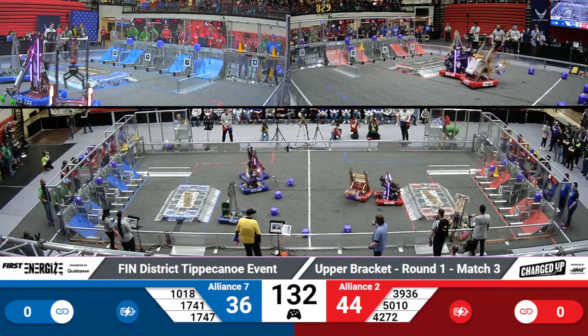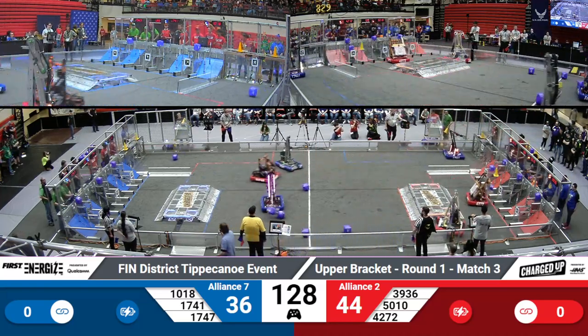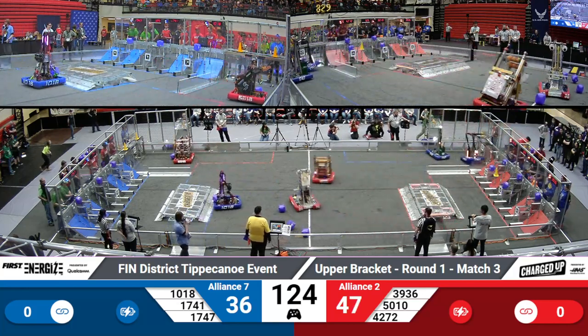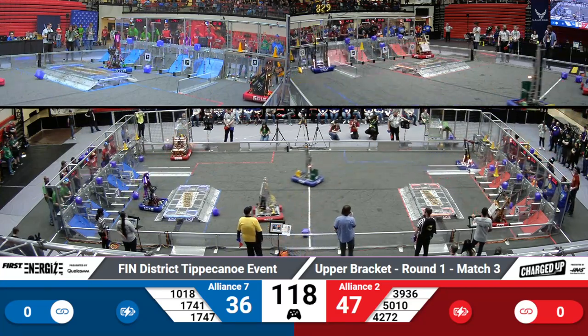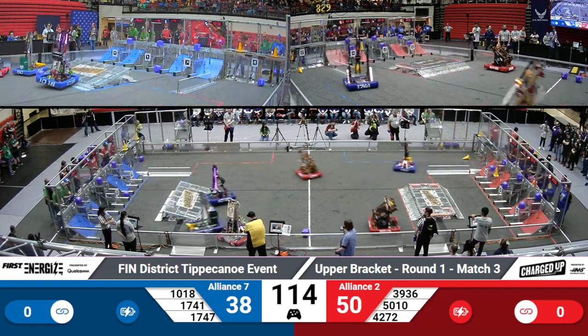The Lions, too, is favored to win this, but there are lots of time remaining in the match for the Blue Lions to change that. Both teams wanting to win here to stay in the competition. Not eliminations quite yet, but they will get one docket against their team. 4272 with their quick cycles — they're really good at cubes, placing one in the second row of their grid, scoring three points for their Alliance.